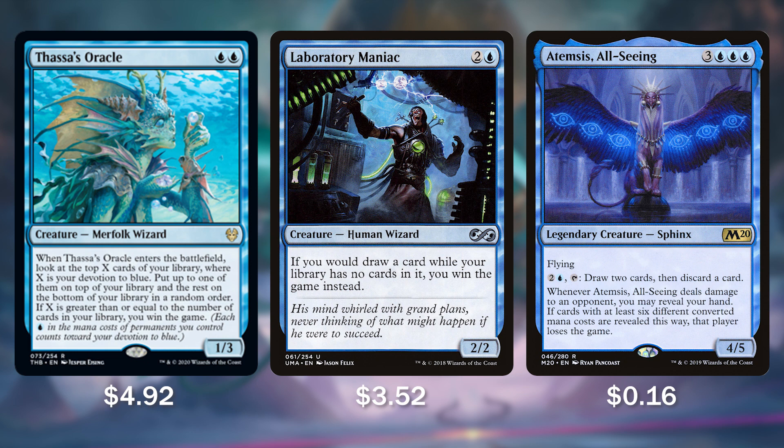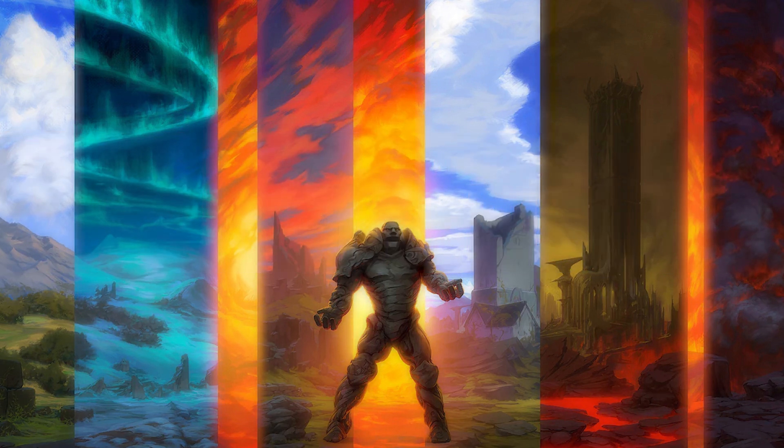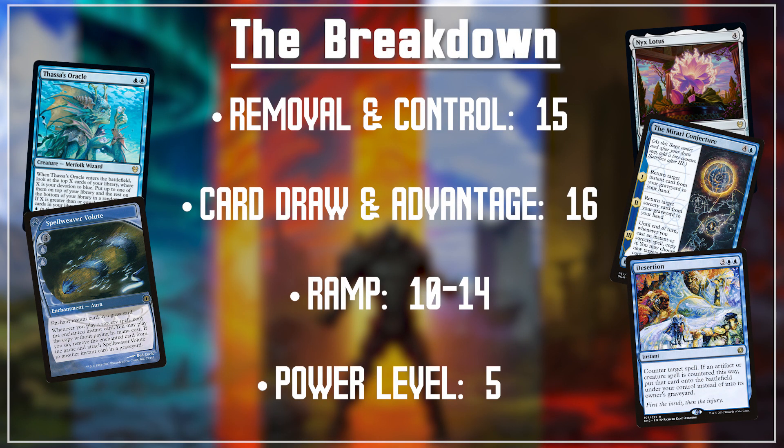Along with all the threats and answers, we have a ton more spells. Let's look at what else is inside the 99. Removal and control boils down to 15 cards — many of them counterspells and bounce effects, with a few removal spells as well. Card draw and advantage, we're looking at about 16 spells, which is the highest we've ever had in a deck thanks to all the blue draw. Ramp comes in at 10 to 14 spells — the reason for that range is because we have many mana reducers which I do consider ramp. The power level of this deck is about a 5. This deck is put together well with core synergy, but with such a high CMC, the variance could be troublesome.